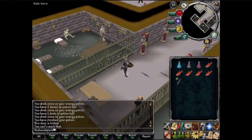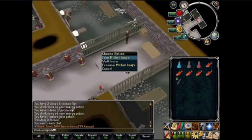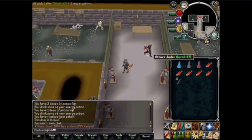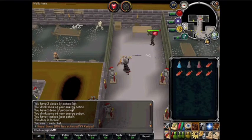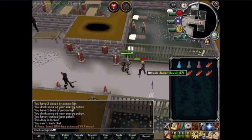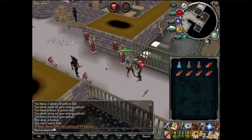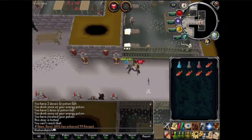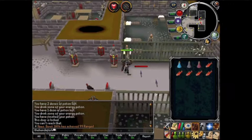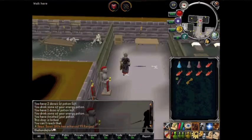There we go — let's pick up the jail key. I got interrupted during recording so I had to kill him again. Finally got the jail key. Now you first use the jail key on the door — there we go, we are inside.